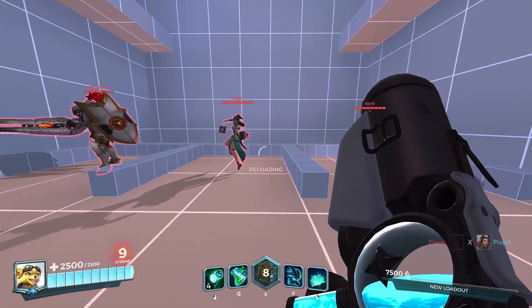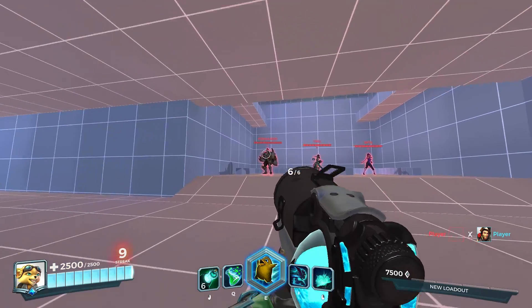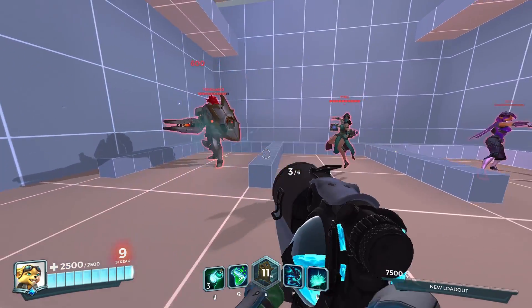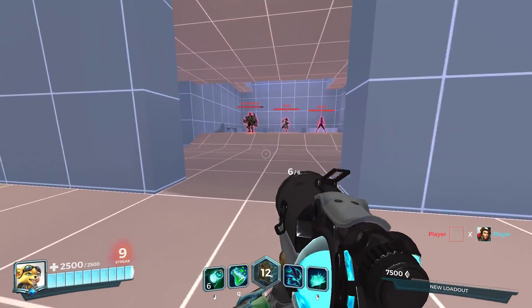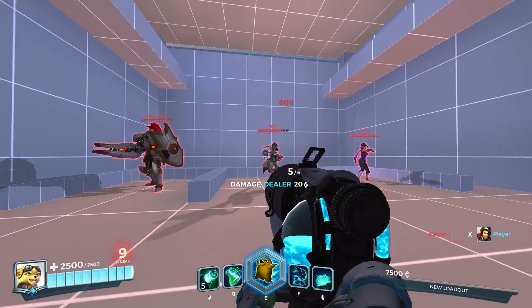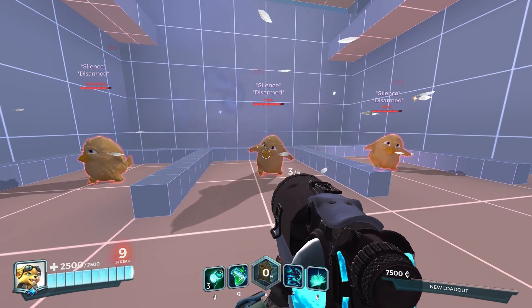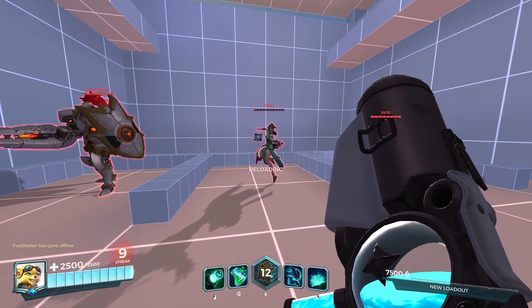The key to this is that even large health tanks such as Fernando suddenly become susceptible to being killed by 2-3 basic attacks from anybody. This is a huge counter to large health pools and champions that just won't go down easily. However, remember that if someone has less than 1500 health, they will still be reset to the 1500 health mark when this ultimate is used, so in rare cases you could actually be giving enemies a better chance to survive.